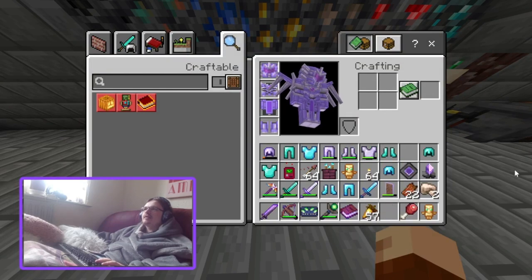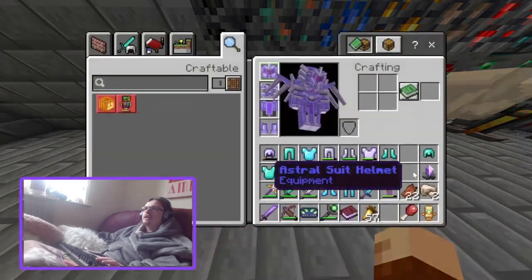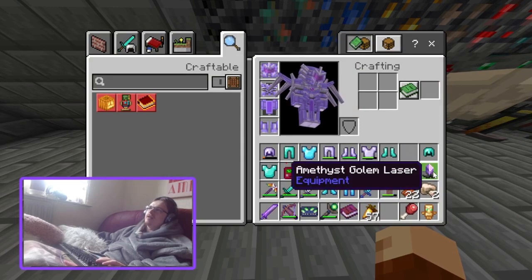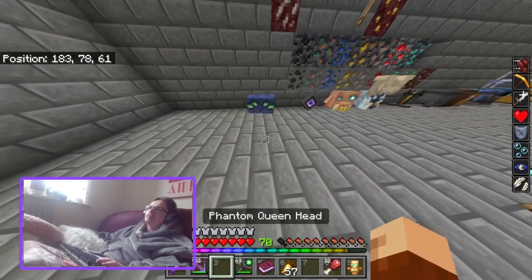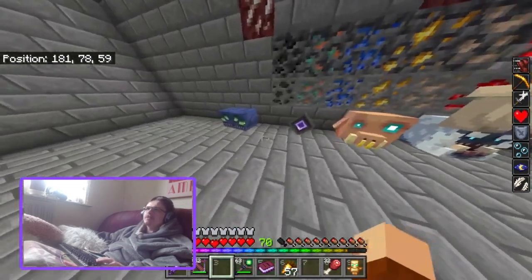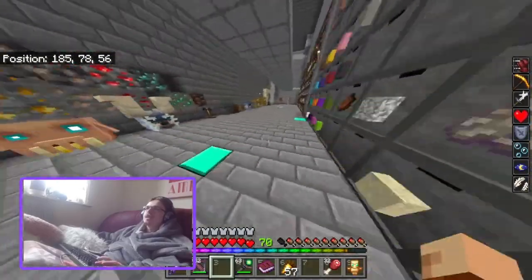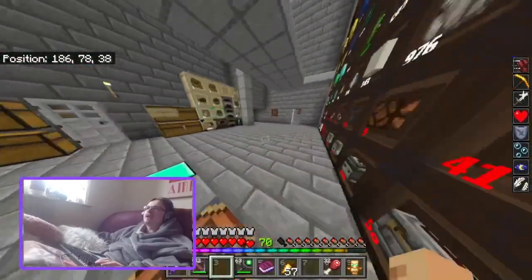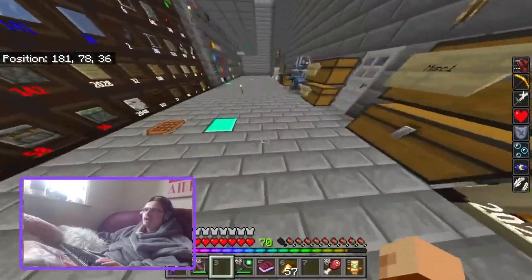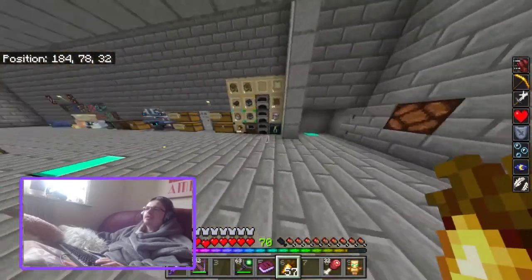More heads is always good. There are two things I always want more of in an add-on: more mob heads and more music discs. I'm never going to complain if an add-on adds more of those two things — as long as I don't get copyright claimed for showing off the music discs, because that's a pain. Anyway, I hope you guys all enjoyed this video — I hope to see you in the next one. There's a Discord link down in the description if you want to join.